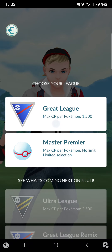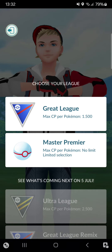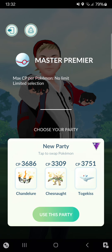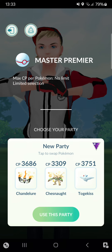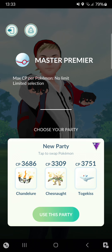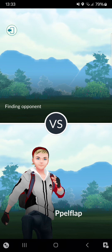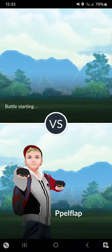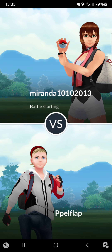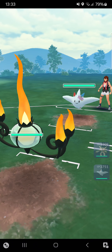Welcome back to a new video. Today we're going to do the Master Premier league. My team is Chandelure, Chesnaught, and Togekiss, and today I'll mainly focus on Chandelure. It's a Fire and Ghost type with Incinerate as fast move, Flame Charge and Shadow Ball as charge moves. It's the only Fire type I think can be used in Master Premier — maybe Charizard — but at least it's the best one for me.